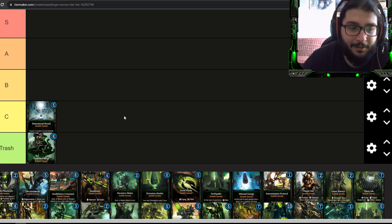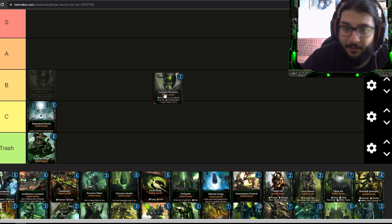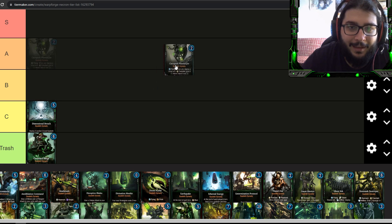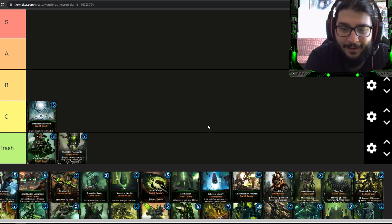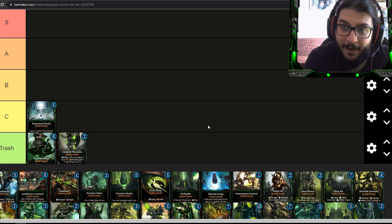Next you have the Canoptek Plasmacyte — a flying unit with one-three stats. It flies so it can only be targeted by flying units or ranged attack, and whenever you deploy a frenzied unit it gives it a stat bonus. This is also a trashy unit. Frenzied units in this game, with a couple of exceptions, are really bad — the AI is not going to do favorable trades with them. Having this to buff some of the worst units in the game is absolutely useless.